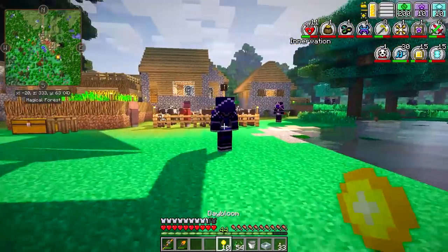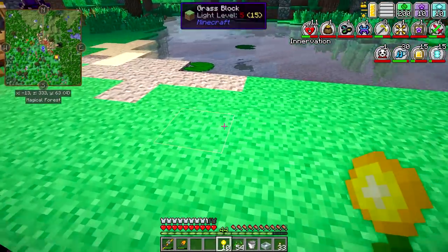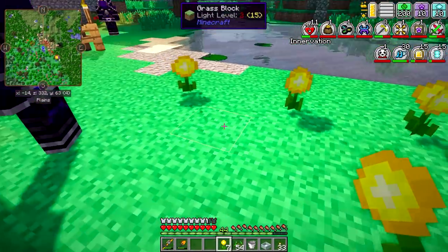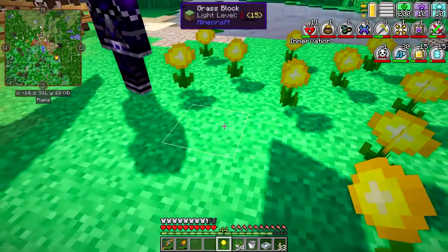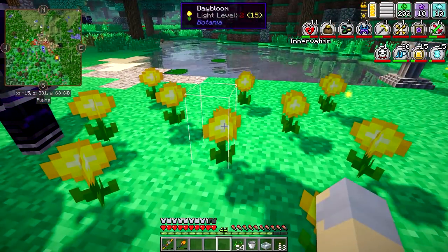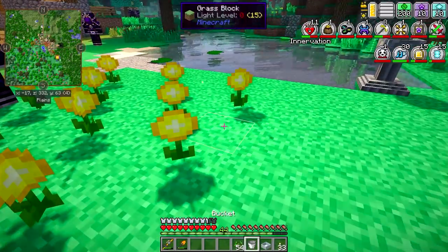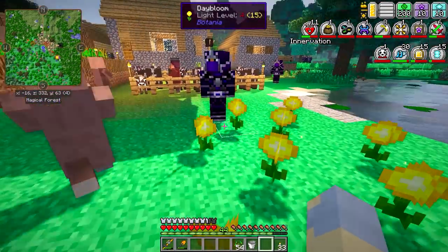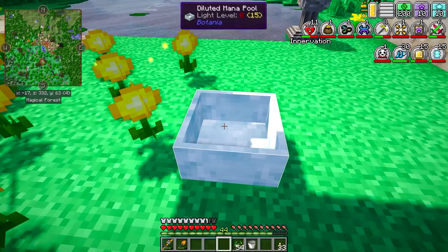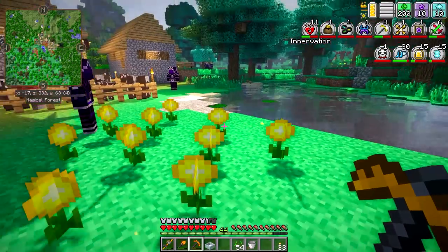We're going to want to put these down where they'll get a fair amount of sunlight - there's five right there. These are going to generate mana for us. If we put down a mana well - actually, that's not right, we're going to need something else before we can do that.